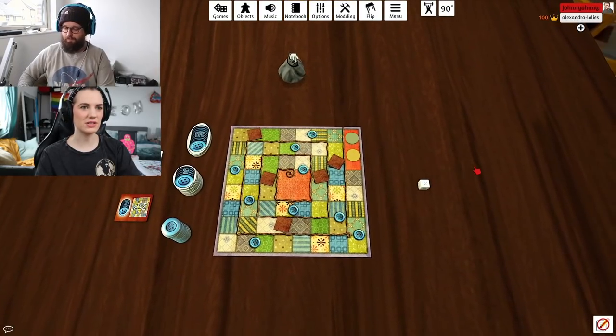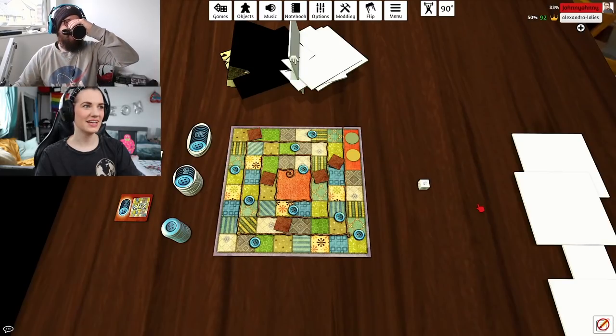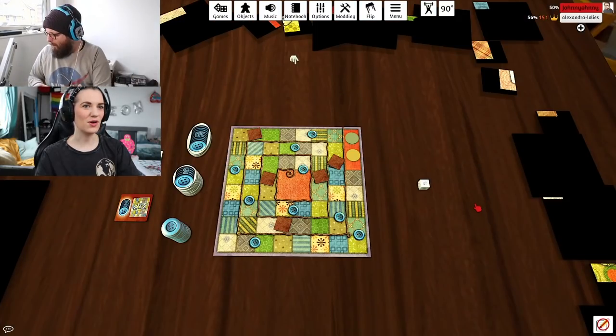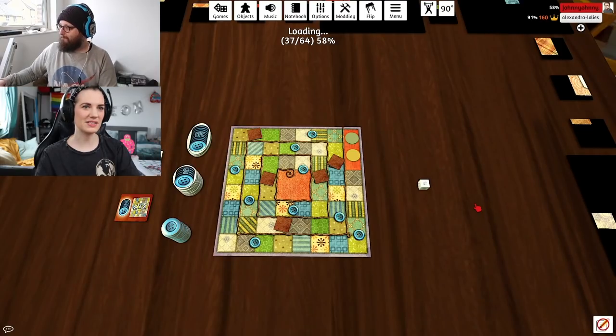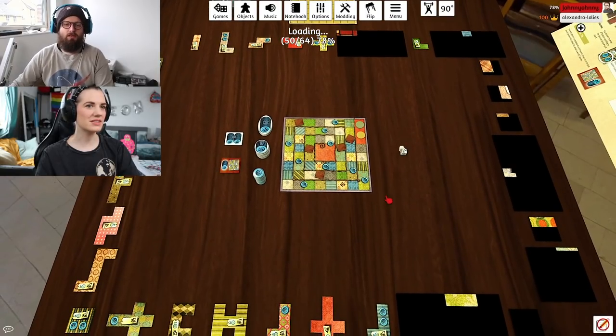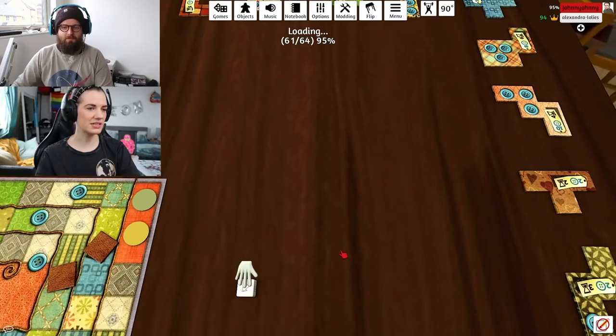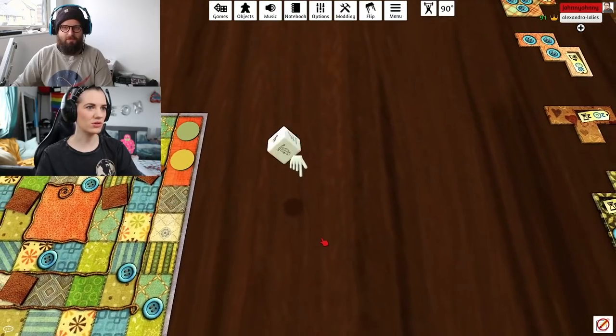Just chuck those away, delete them, get rid — don't look at them. So this is a scripted version that we're playing on Tabletop Simulator, so there's a lovely start button here which will set up the whole table. We've got all these lovely kind of puzzle pieces around the circle, and this die doesn't come in the actual game but they've included this lovely starter player die.